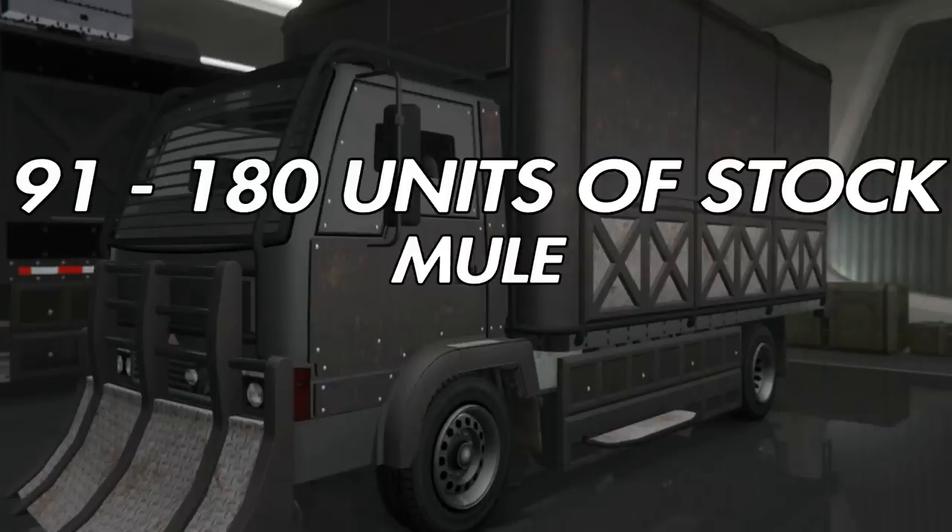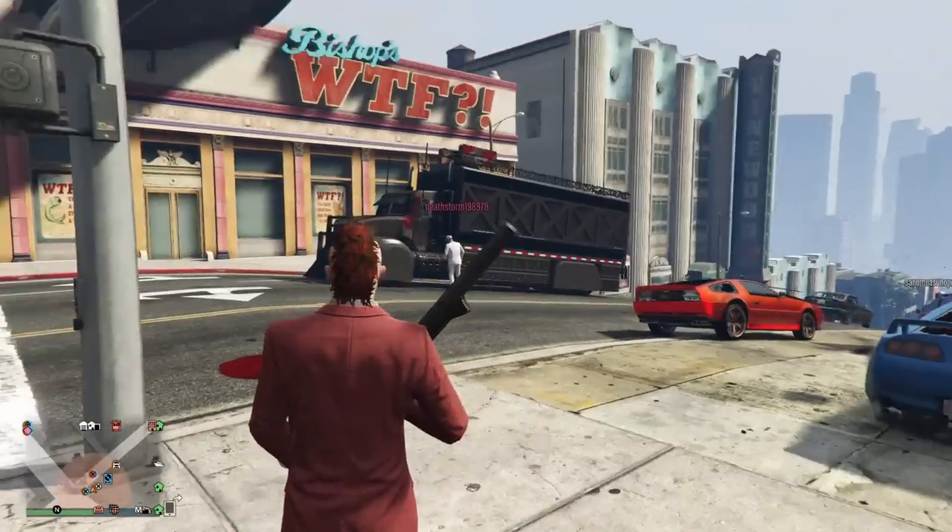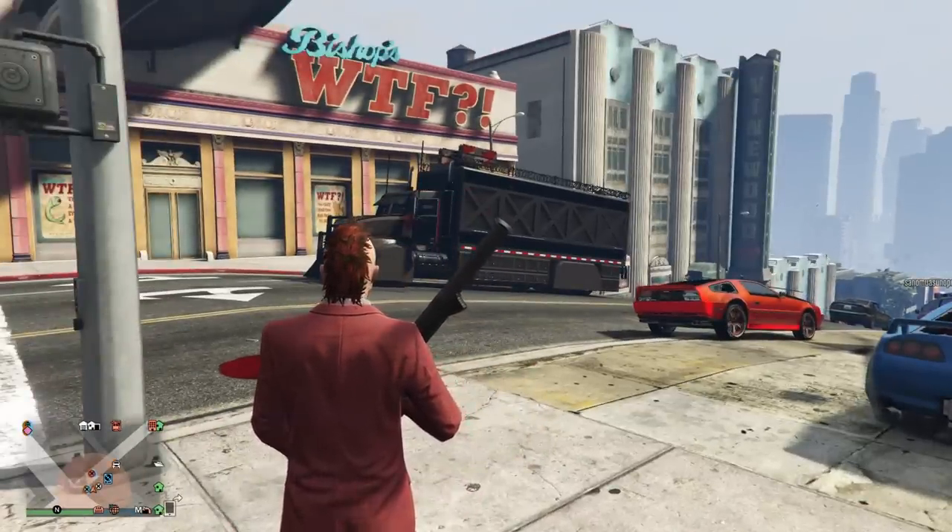But here's the difference: 91 to 180 units of stock will require the mule. If you have that much stock, you have to sell off smaller amounts with the speedo and do multiple sales. The pounder is required if you have 181 units of stock all the way up to 360. That's why you need the different types of vehicles — it depends on how many units of stock you have. You'll never have more than one sale vehicle at a time.